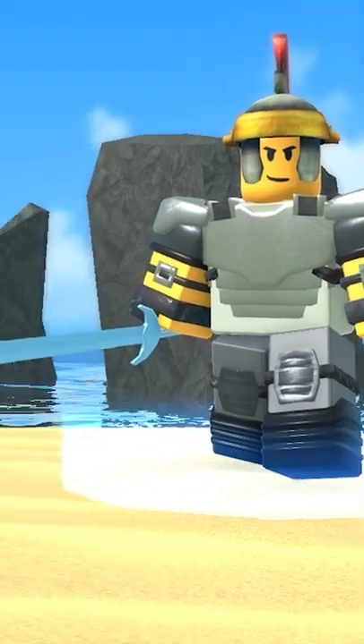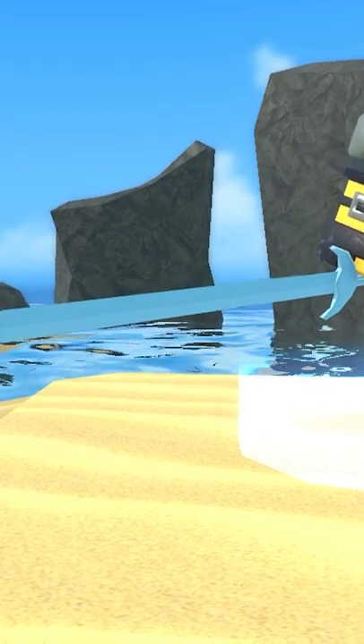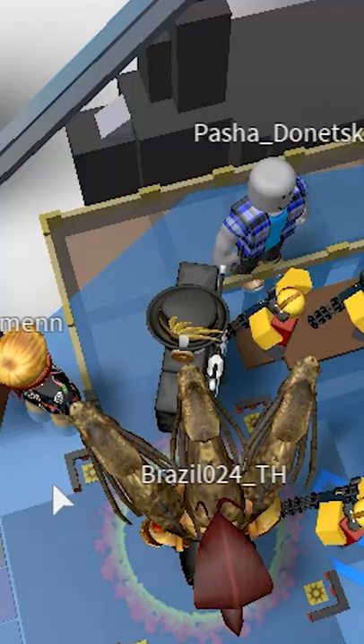The last two swords that the Gladiator holds are a reference to the game Sword Fights on the Heights, with the swords being the Illumina and the Dark Heart from that game.